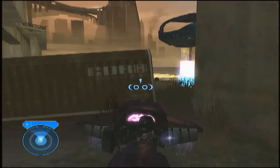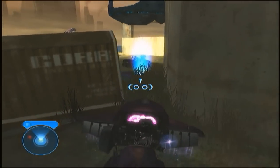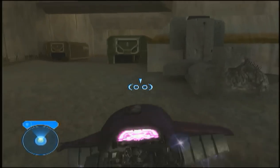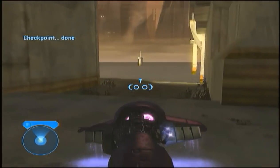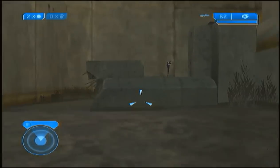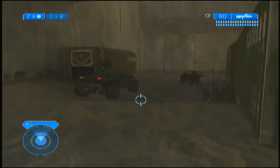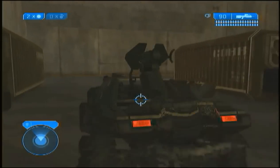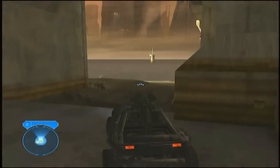Once you've done that, go ahead and come over to this area and you'll get a checkpoint. Once you've gotten this checkpoint, go back to that area and kill all the enemies in this area, including the ones that are in the warthog. At this point you can do whatever you want with the warthog — it's going to disappear anyway, but I like to keep it with me because I like to watch it disappear.